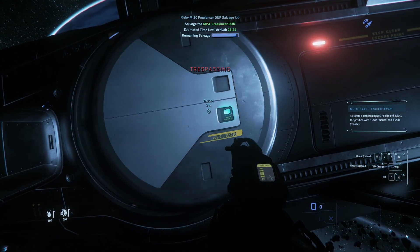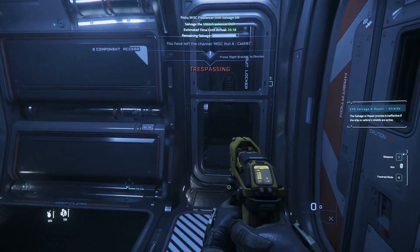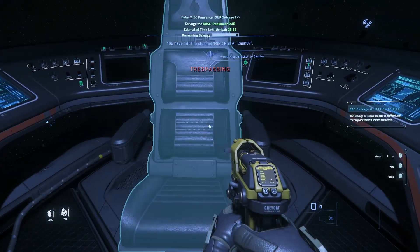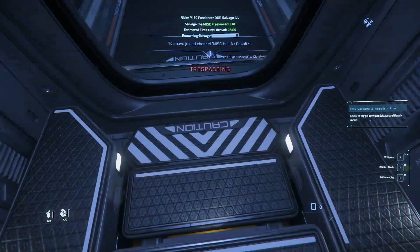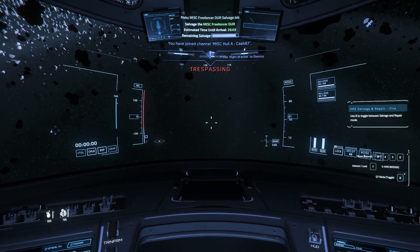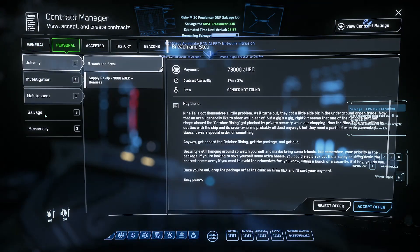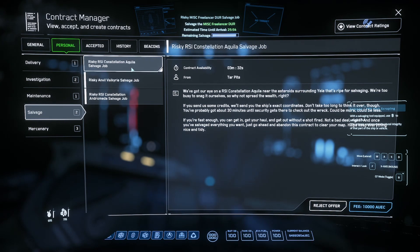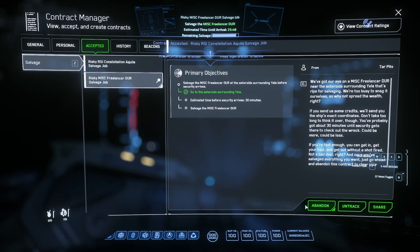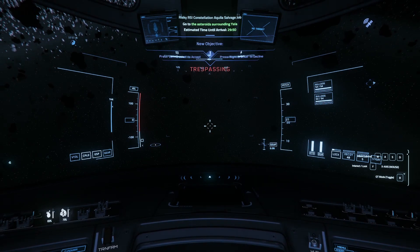That one didn't exactly yield much results. What we'll do is quickly go over to the next mission and hope it has something in it. If this one doesn't I'll come back when we find some cargo and tell you exactly how many missions we activated to get to that point — so we've done one so far. Back into Mobiglass, Contracts Manager, Personal, Salvage. We've got a Cutlass Black — I'm going to reject that one and accept the Akila. Let's abandon the first one, track this one, and go.